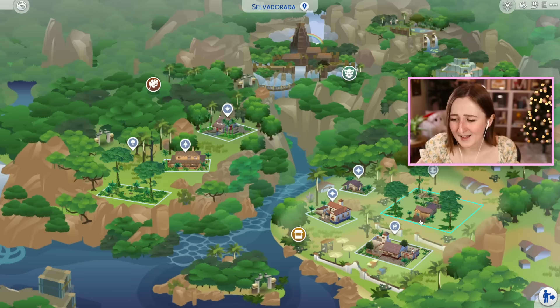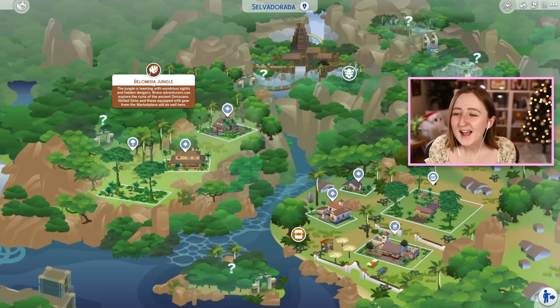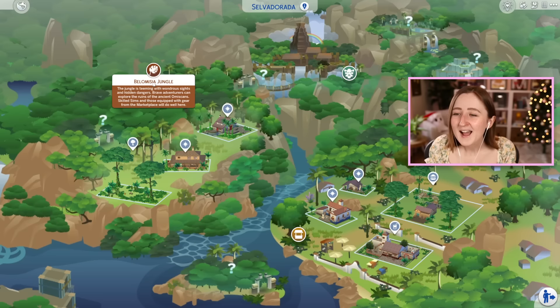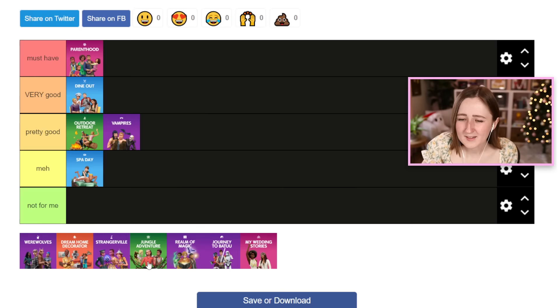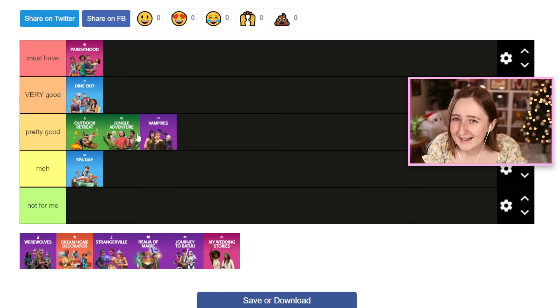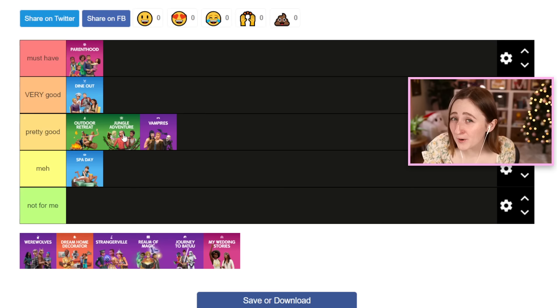It also has a new vacation world that is really really beautiful, and it has a little bit more to do than Outdoor Retreat — a bar and a museum to visit, but also all these secret areas with question mark pop-ups that are tombs you can visit. You can explore and unlock all those areas, and it's kind of different each time you play — through that you can find and discover artifacts. The houses you can stay in are also a little bit fancier than the cabins. Generally I'd rank this almost the exact same as Outdoor Retreat — they pretty much serve the same purpose, so it comes down to personal preference. Although there is a new death type and a woohoo bush in Jungle Adventure, which might sway your opinion, but I think I like Outdoor Retreat better personally.